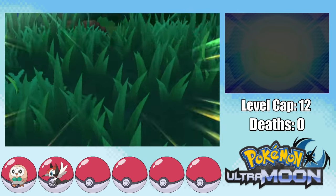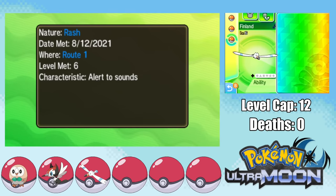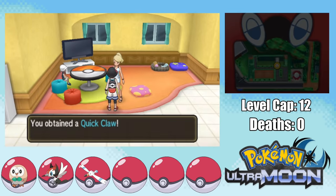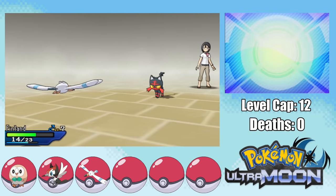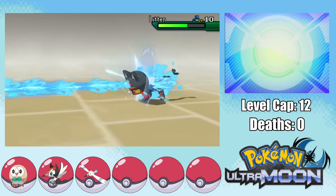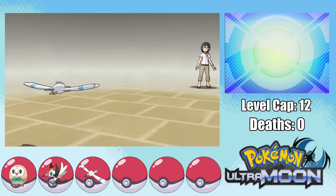I then move on to another part of Route 1 and treat the different parts as separate routes for the Nuzlocke. This means we can get Finland the Wingull and move on to the Trainer School where we pick up the Quick Claw. At the Trainer School we face Teacher Emily who has a Litten at level 10. I start out with Finland at only level 7, use some Water Guns, and we end up getting a Quick Claw proc and taking out the Litten — so no first death quite yet.